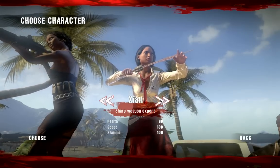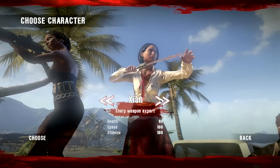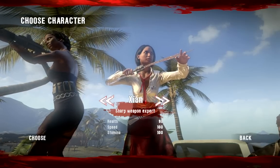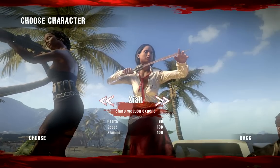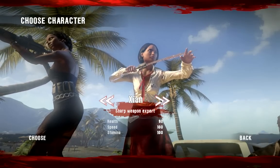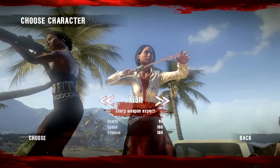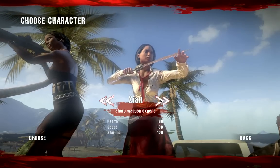For this I'll be playing Xian. There haven't been too many walkthroughs that use Xian. A lot of people use Purna because she's very versatile, or Sam B because he has a lot of health and health regeneration and he's pretty powerful. So a lot of them use those two characters. There's some that use Logan. I think I've only seen one other walkthrough with Xian, so I really want to get more of her out there. I think she's awesome — she's my favorite character.